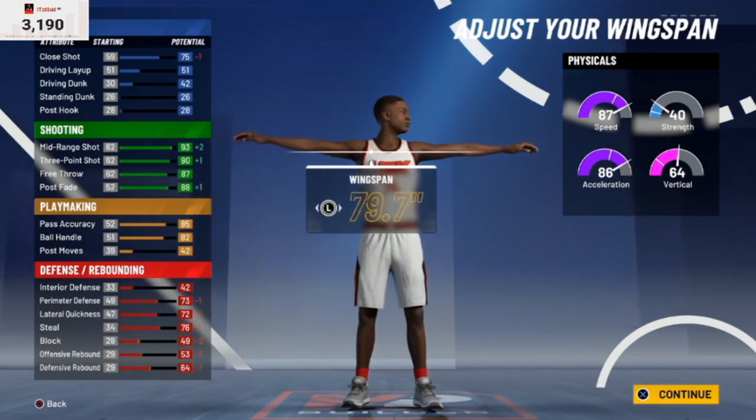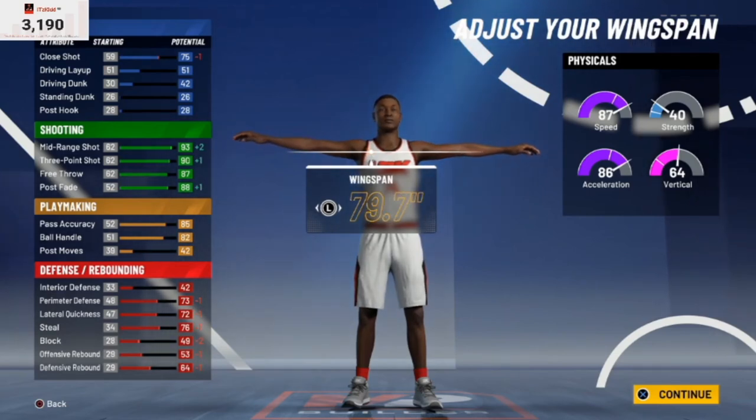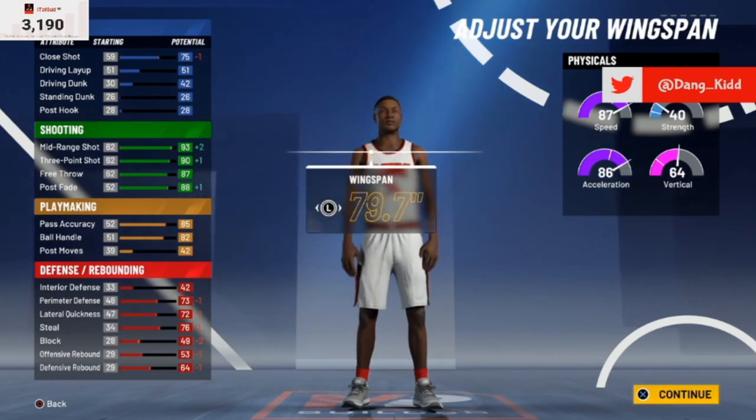For the wingspan we're going to leave it right at 79.7 — that looks good. So to recap: we have one finishing badge, 26 shooting, 19 playmaking, eight defensive badges, at 6'5" with a 79.7" wingspan. We also get 87 speed and 86 acceleration right off the jump.